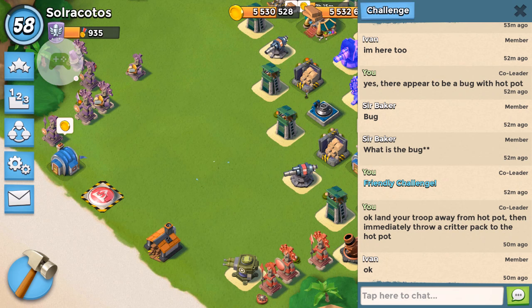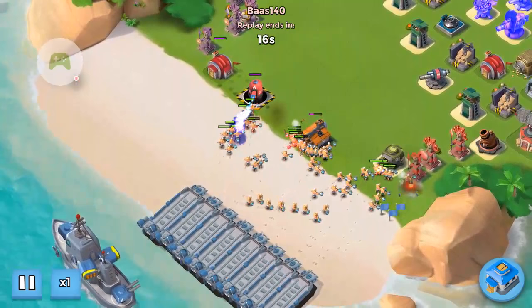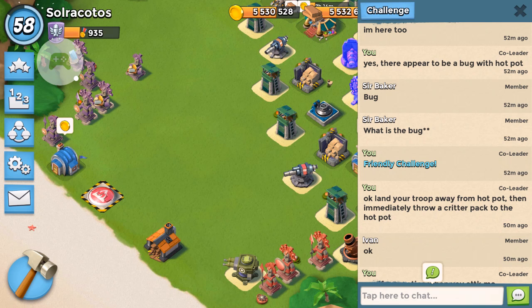So what did we learn from this? If you see a hotpot on the beach, make sure you either avoid activating it with critters, because if you activated it with critters this can happen. If you do activate the hotpot with critters before you land the troops, your troops are not going to follow the flare. If you do activate it with critters, make sure you shock it so it's not actually firing — otherwise your troops are going to go to the hotpot. Activate it, shock it, and then everything is going to be normal.